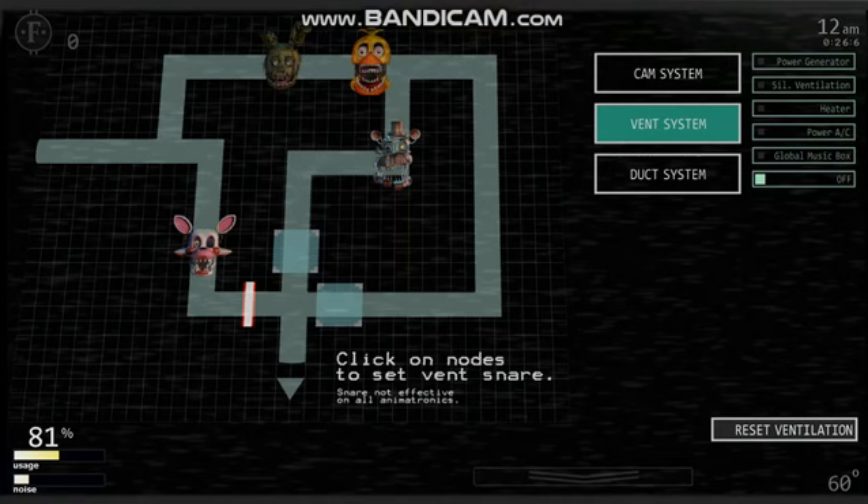We're only on four out of twelve screenshots. This image shows the vent camera — you can see everyone in the vents. There's Mangle, and I believe if Withered Chica gets stuck, Mangle is the only one who can still pass. There's Springtrap and Molten Freddy. It says: 'Click on nodes to set vent snare' — which is the equivalent of vent doors from FNAF 3. Snare is not effective on all animatronics. You've got cam system, vent system, duct system, and reset ventilation.